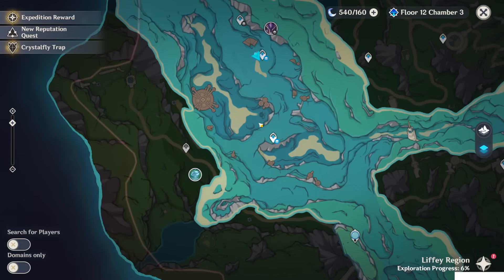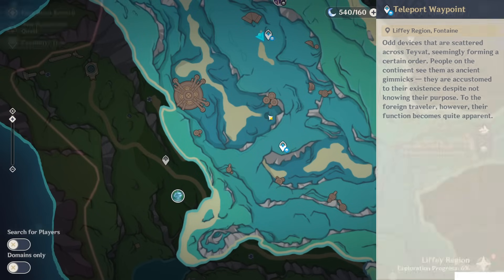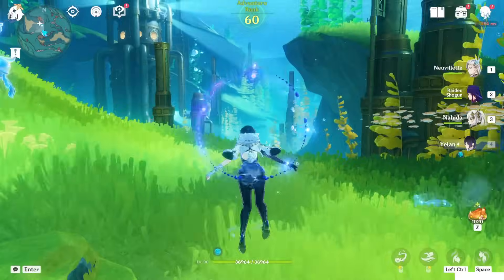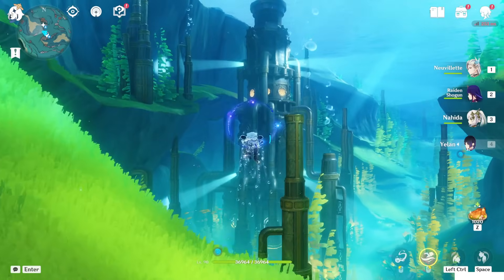Now there are two ways to get inside there. The first one is to teleport to this teleport waypoint and go inside this tunnel here — you can see there is a small hole. The second way is to get captured by the light of this giant tower, so teleport to one of these two teleport waypoints and go toward the giant tower. This is a faster way.